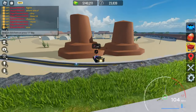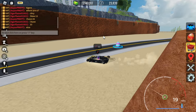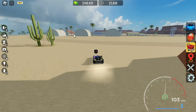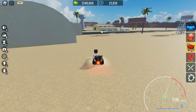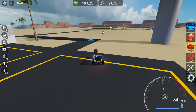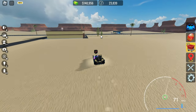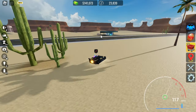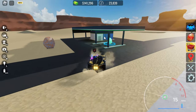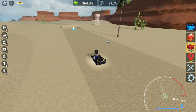I think there are some eggs in the desert area. I just saw an egg right over here - let's take it quickly. We found another egg in the desert area near the aircraft dealership, and then another egg at the desert gas station. Let's search for more eggs here.